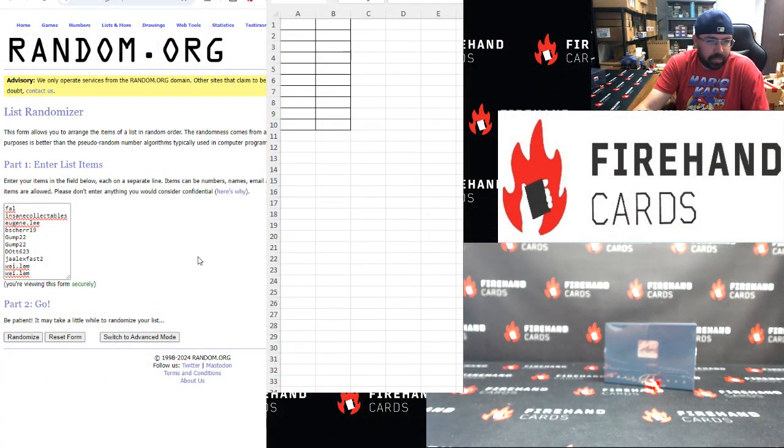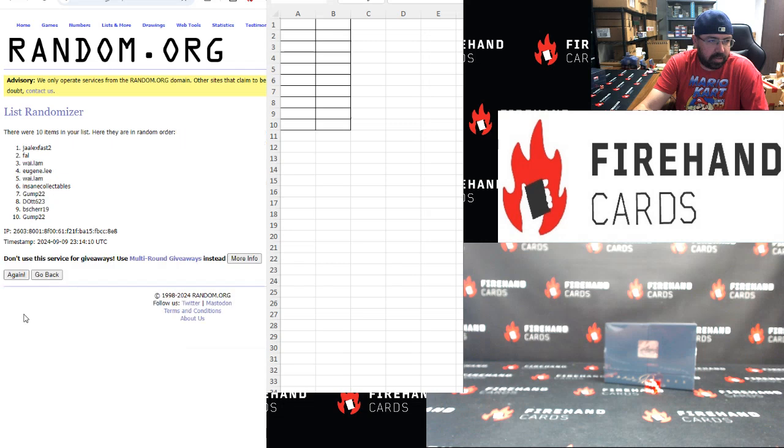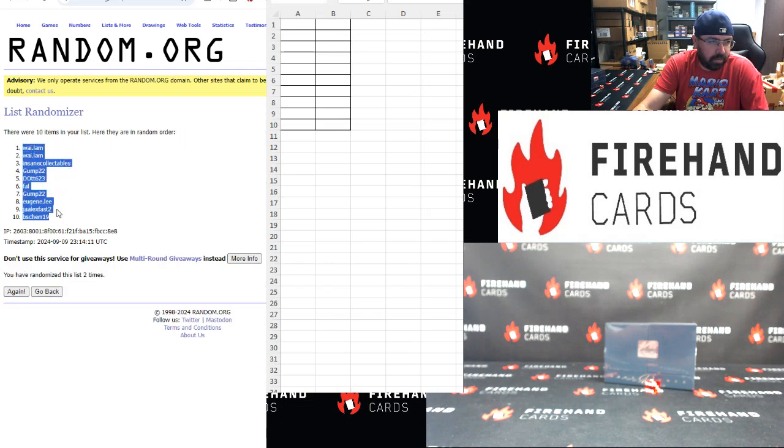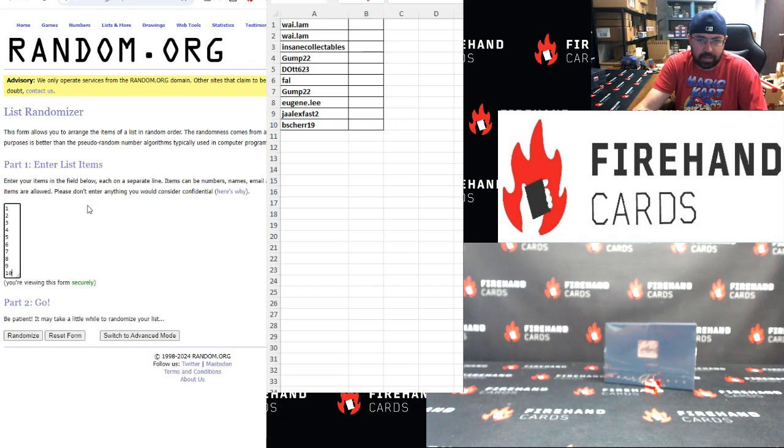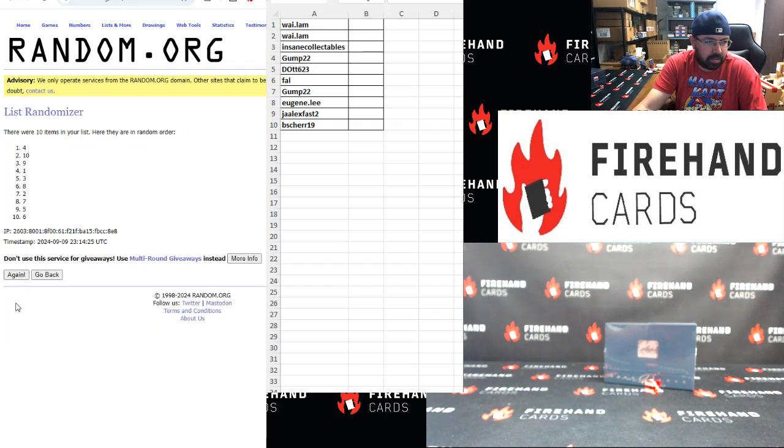Wayland bottom, Frank up top — two clicks, once, twice. Alright, Wayland at the top, B-Sure 19 at the bottom. Numbers 1 to 10, top to bottom, two clicks — once and twice. Alrighty, 7 top, 3 bottom.